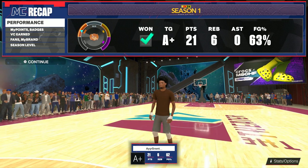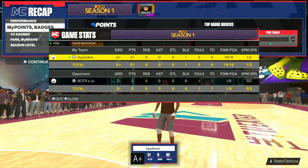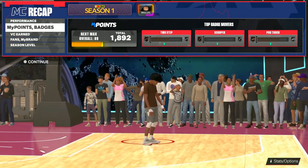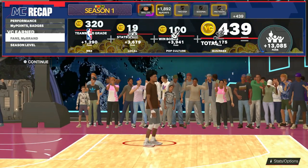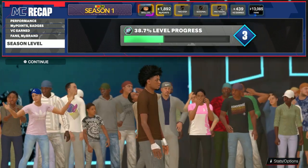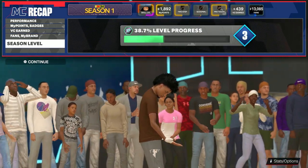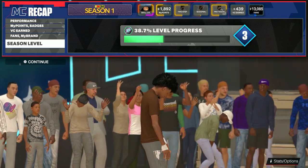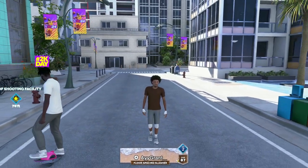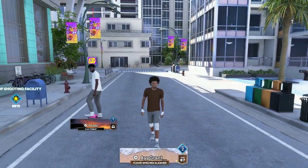So currently I am 4-0 in park, 3-0 in rec. I'm doing good, I ain't gonna lie. You see the badge that I'm getting right now. 24 — my bad — I'm really enjoying this, but it's hard to level up. It's really hard to get XP. But look, that's it for this game right here. Y'all have seen the gameplay of me at the 1v1 court on this build with the dribble moves that I've been talking about.